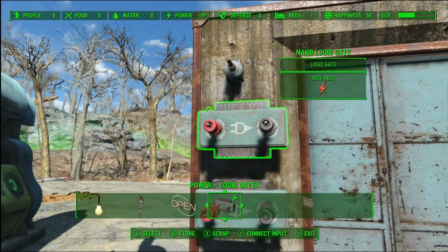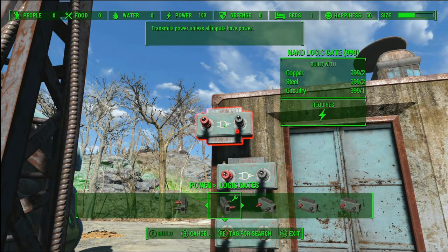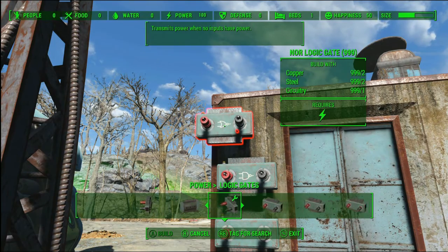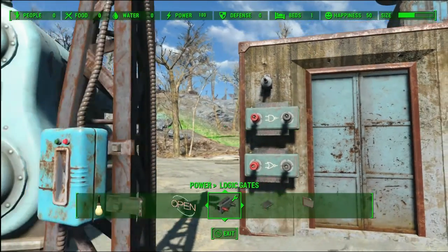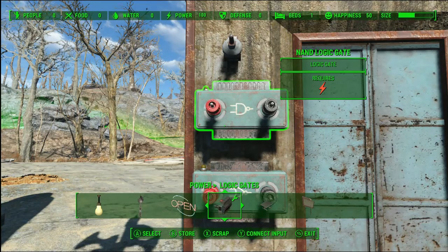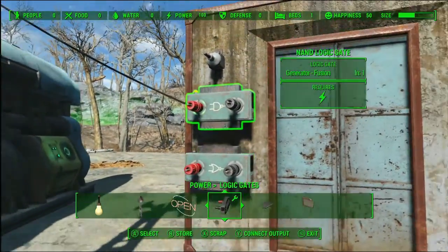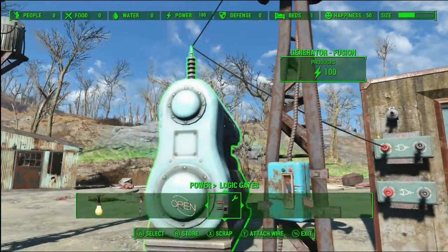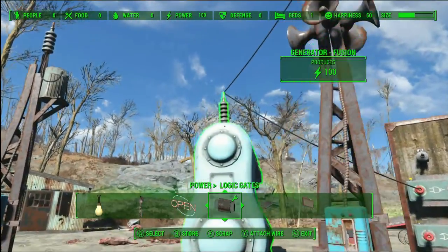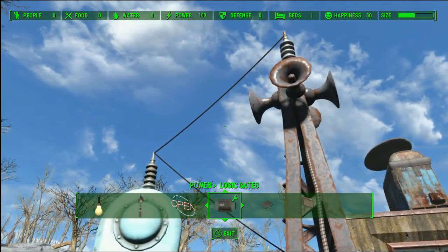In order to get this to work we're gonna need a NAND logic gate and a NOR logic gate. The NAND transmits power unless all inputs have power. The NOR transmits power when no inputs have power. Fallout didn't really explain this too well — when it says 'all inputs have power,' it means the red diode on the logic gate has more than one connection.